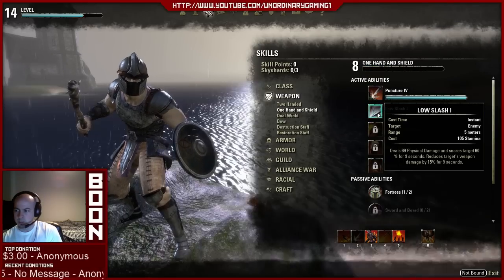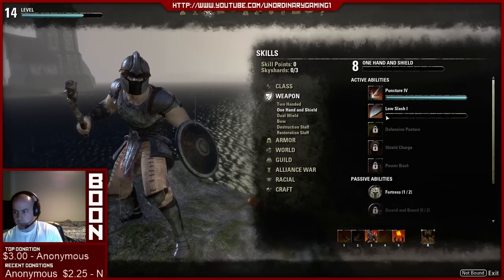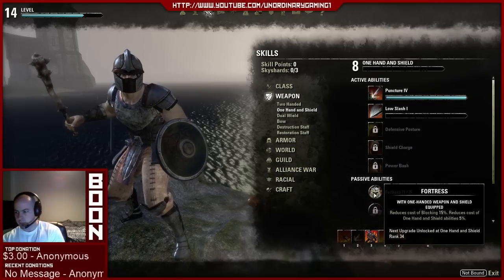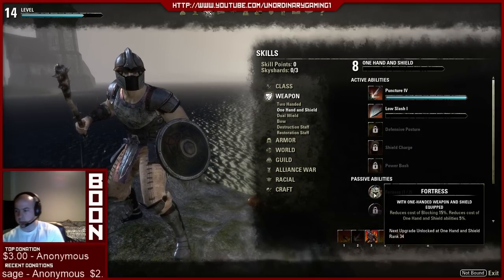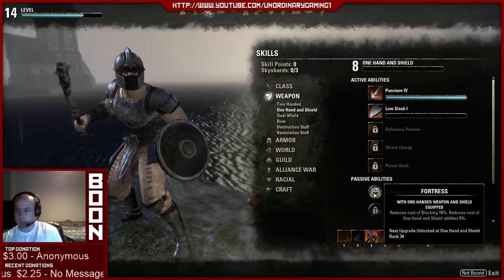There's also Puncture and Low Slash. If the group is really good, you can get rid of Burning Embers and replace it with Low Slash. Use Fortress as well as far as your passives go — it's going to increase your blocking, and it's really really good for tanking.